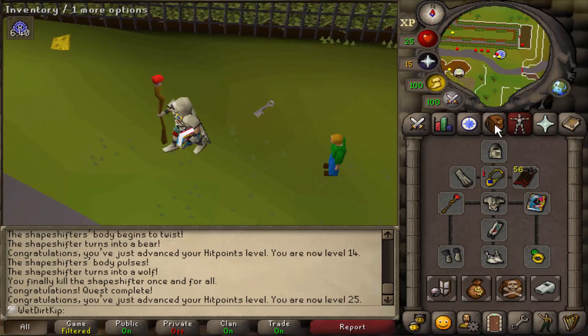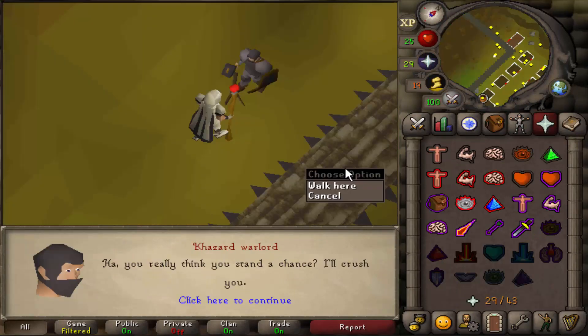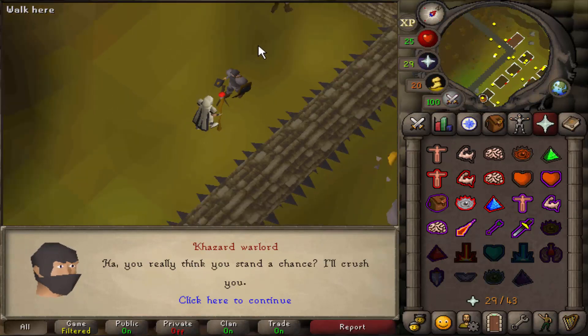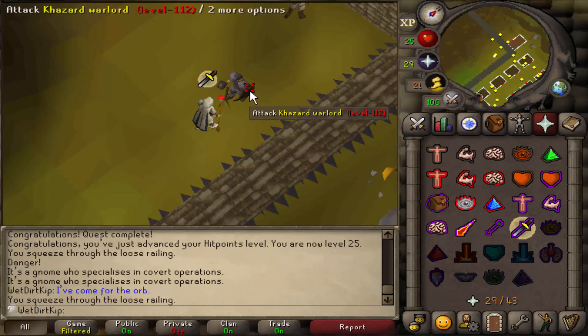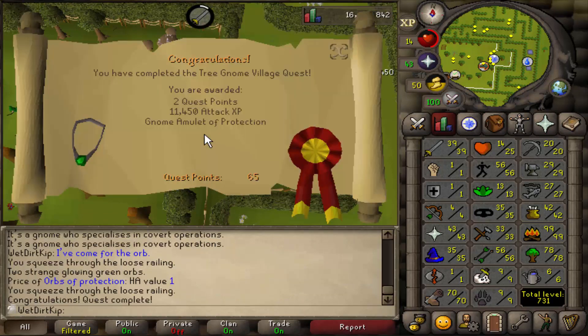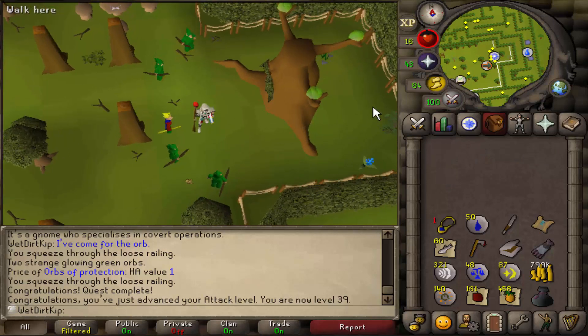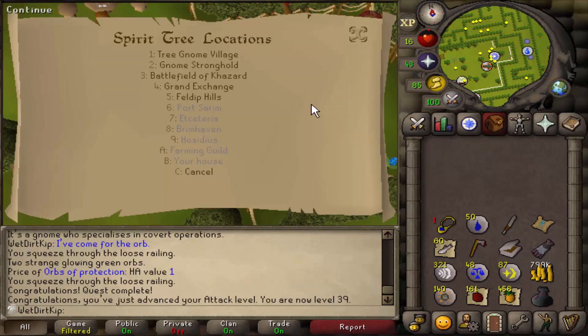Usually this is the part where people try to run away and do one hit at a time, but luckily with overheads that's not something we have to worry about — it almost feels like I'm kind of cheating. Watch the attack level: 39 attack, still no strength, still no defense. Two quest points. The gnome amulet is basically like a defense amulet but a bit better — it's plus 13 defense for stab, slash, and crush. The best part about getting this quest done is we can now use spirit trees, and because we did the Grand Tree quest already we can use the gnome stronghold spirit tree. Once we get our farming up we can start planting more. I feel like the GE one is going to be useful for a lot of situations.